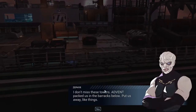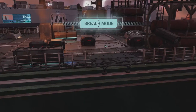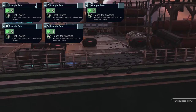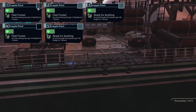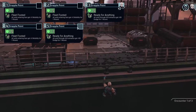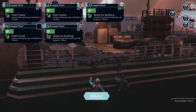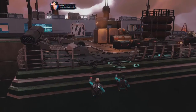I don't miss these towers — Advent packed us in the barracks below and put us away like things. At this point I've never seen anything from Gray Phoenix. I think I ended up taking the same route as the guy I watched play this about a year ago. We'll give mobility and dodge to Zephyr for the entrance, then bring in Cherub and Godmother.